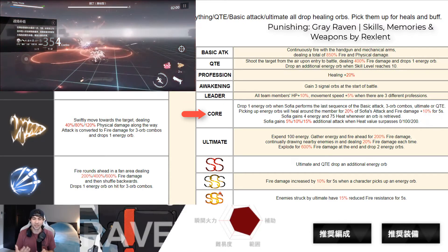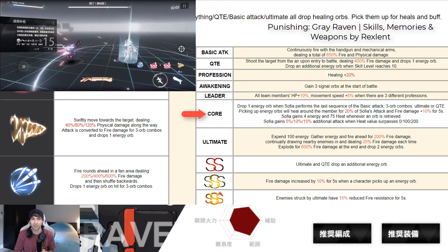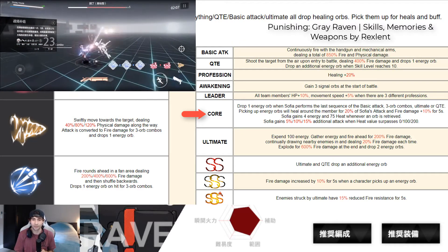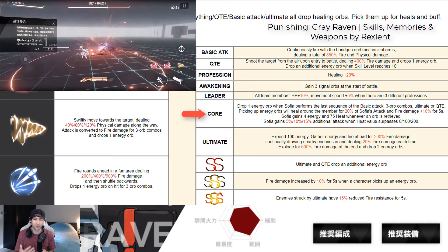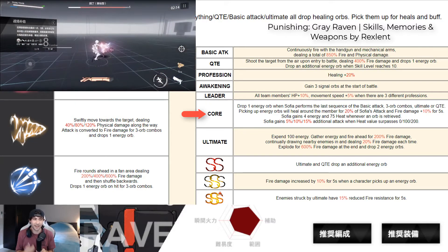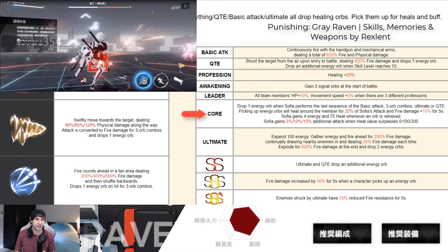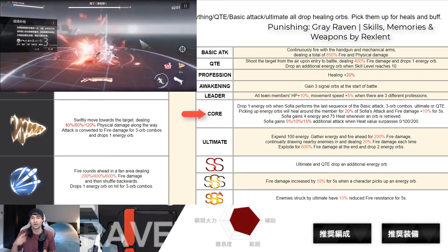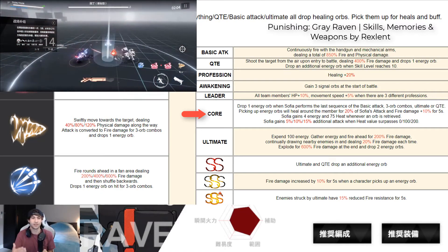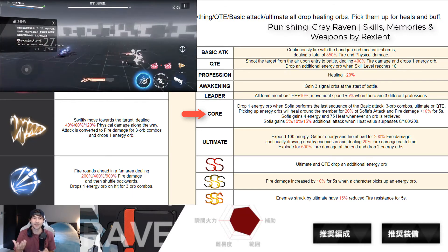She gains 5% to 50% additional attack when heat value surpasses 0, 120. The heat is the little bar she gets at the bottom, and you want to try to build that up as best as you can, keeping around 70 to 80 percent of that bar up most of the time. Every time she does the last sequence of her basic attack, three-orb combo, QTE, or ultimate, she will drop another orb. At higher ranks like SS and SS+, the combination to gain orbs and increase her attack will be much faster, and you'll be spamming her ultimate a lot quicker too.